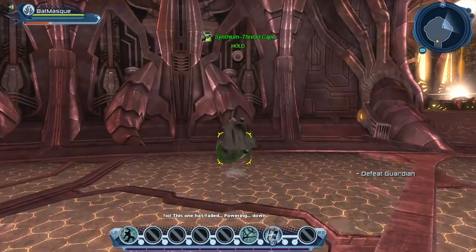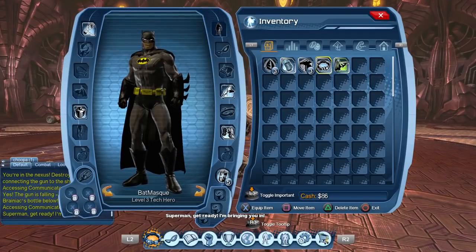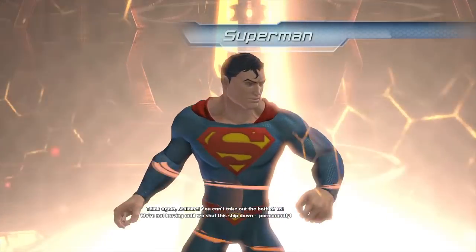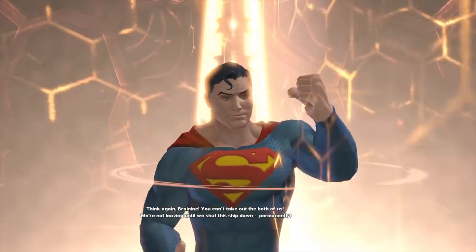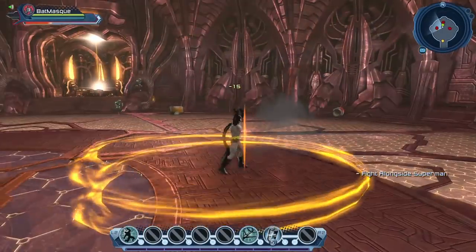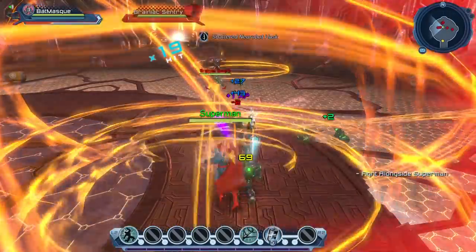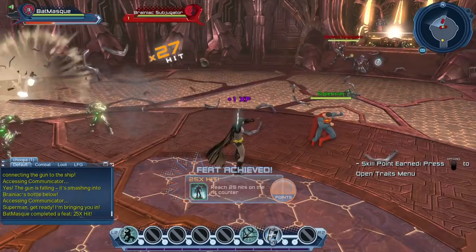Before the cinematic starts, let's grab a barrel. We gained a belt and a cape. Here we see our friend Superman, with the new model we got from the Earth 3 DLC. Usually here I just break the barrel and then use a range attack on pretty much any enemies. Depending on which power you use, some powers will have a nice range attack. I reached 25 hits on the hit counter — basically whenever you keep on hitting enemies without stopping, there are various feats attached to that, at 50 hits, 100 hits, and 200 hits.